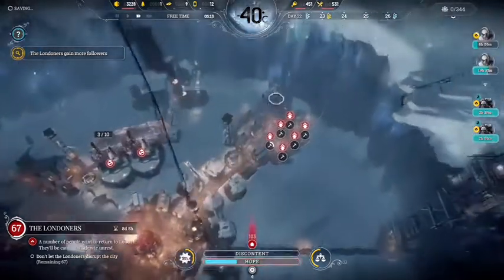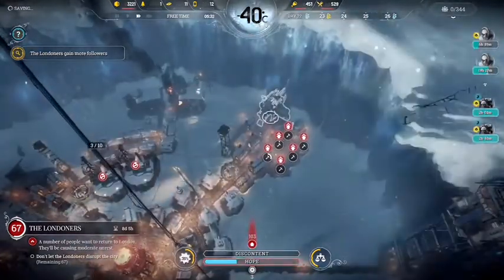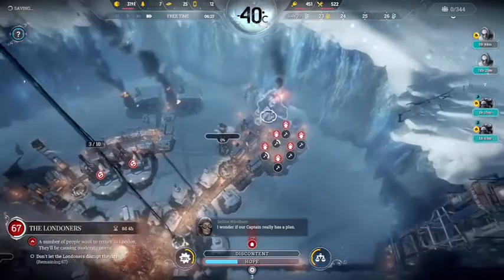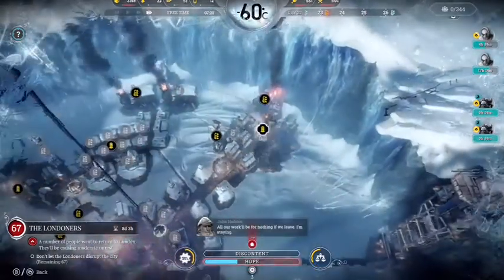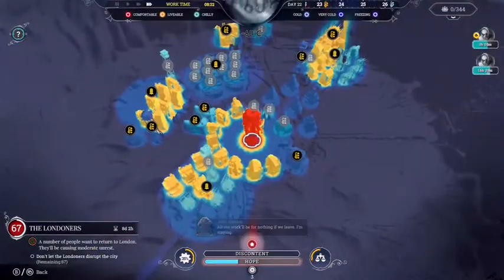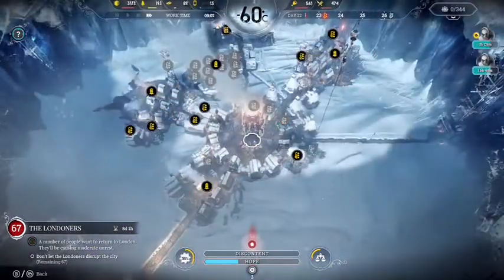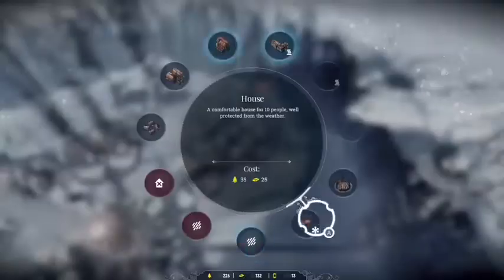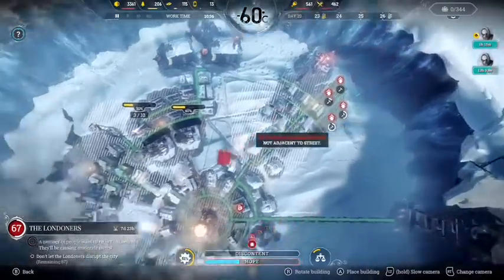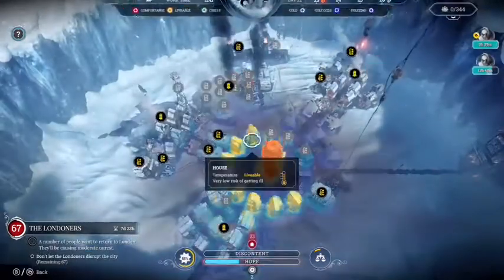They are very important for using on certain advanced buildings. They are quite a rare resource and they can't be made yourself. This is why I'm also tying outposts to this video, because that's another way you can get more Steamcores — though this is only in a specific scenario, which I'll go on later in the video.